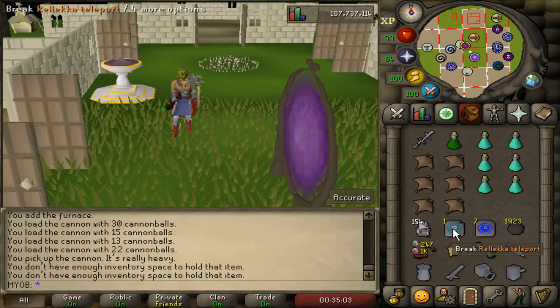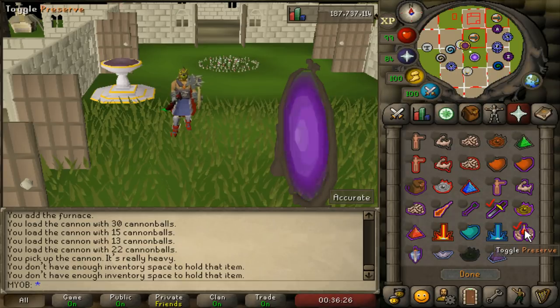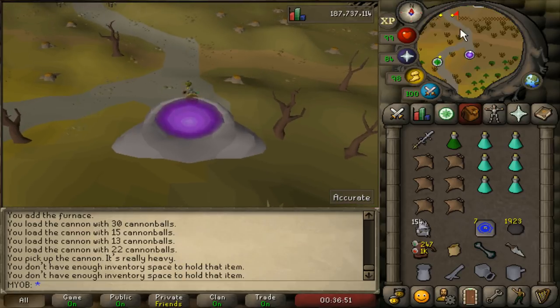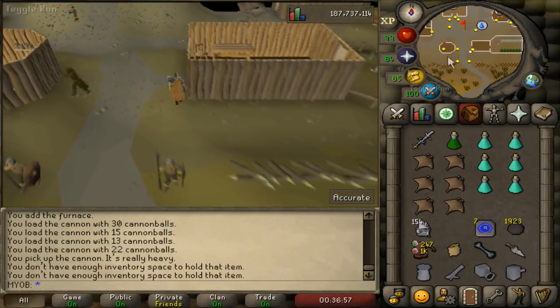The Relic Teleport is made by using a Teleportation Scroll from Nightmare Zone on a House Teleport. This is my fastest way of getting to Neitiznot, but if you have an Enchanted Lyre and you have the Fremnic Elite Diaries done, you can also bring the Lyre instead. The Saradomin Godsword is very useful — you can replace it with a Dragon Dagger (p++) or whatever spec weapon of your choosing. I have my Quick Prayers set to Protect from Melee as well as Preserve.